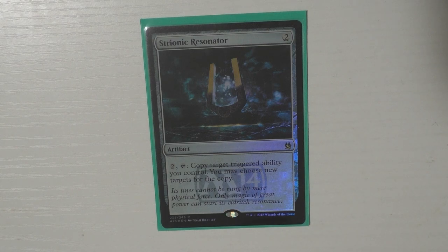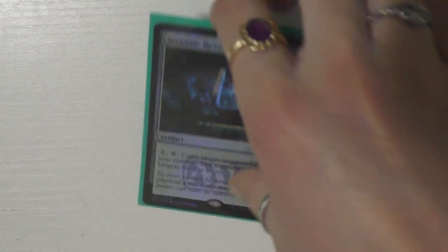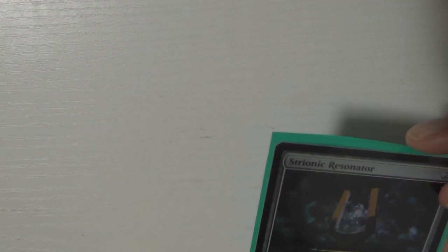The next card I run is Strionic Resonator — this card is awesome because I get to trigger an ability twice. I have ways of untapping like Seedborn Muse in this deck, so I can activate it more than once, which is really cool. Then I have Thought Vessel — I love this card. It does give me colorless mana, but we have to let it slide because Thought Vessel is great.